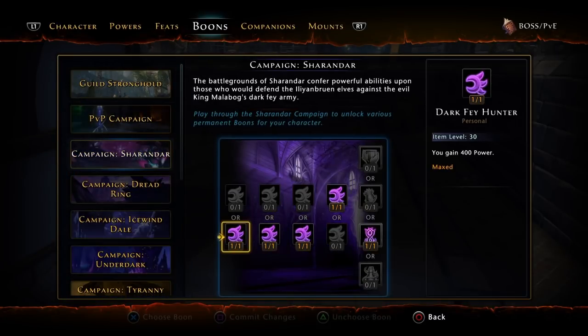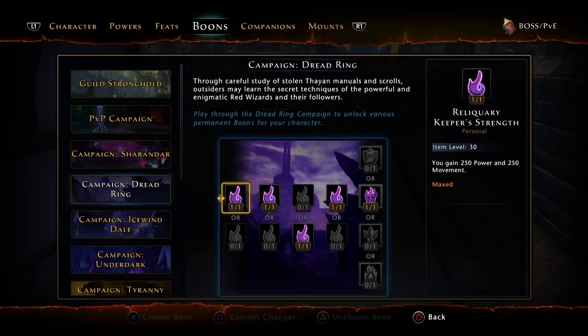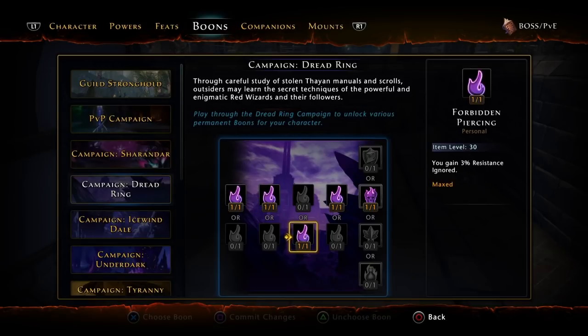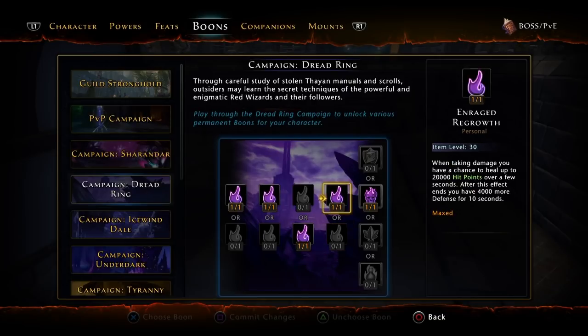For the Sharandar boons, I'm running Dark Fey Hunter, Fey Precision, and Elven Haste. Honestly, I never use those actively, so I go for the 20,000 hit points in case I get low on HP. Elven Ferocity: when you kill a foe, you gain 135 power for 45 seconds. For Dread Ring, I use the boon that gives you 250 power and 250 movement. I also have the lifesteal resistance-ignored boon, which I use in case I get low on HP.